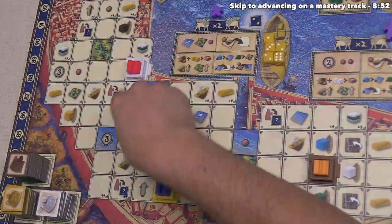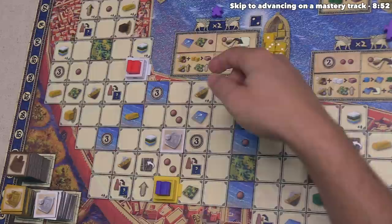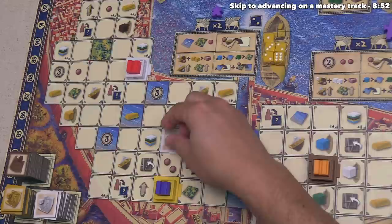The final restriction involves the clay markers. We start with five of these, and if we don't have a clay marker, we cannot place a tile because we have to put a clay marker on top of it. With all those restrictions in mind, we're going to place this white project tile right here — no other white project tiles exist, so we can place anywhere, and we are not adjacent to a white building.